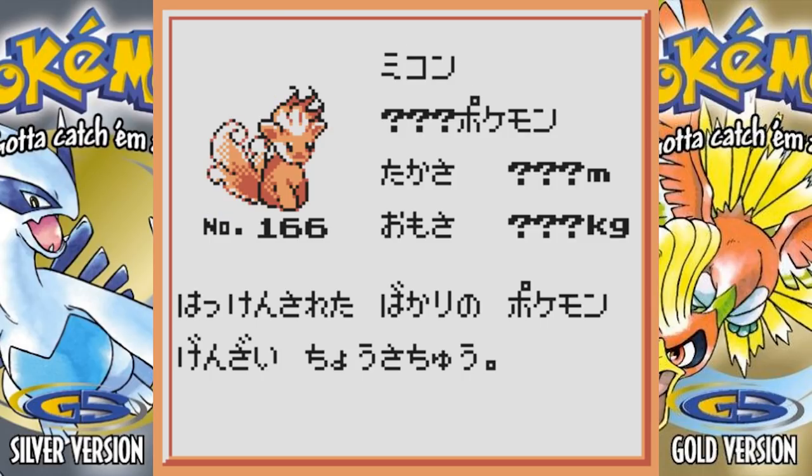Apparently Vulpix had a pre-evolution, and its name literally translates to something like 'three tails.' It's so adorable — I love how its head is on fire. I love this thing. Please Game Freak, make this a reality.